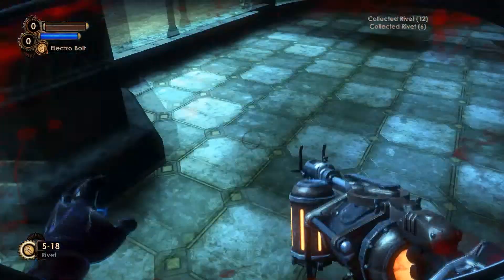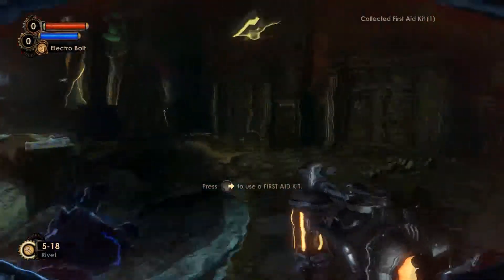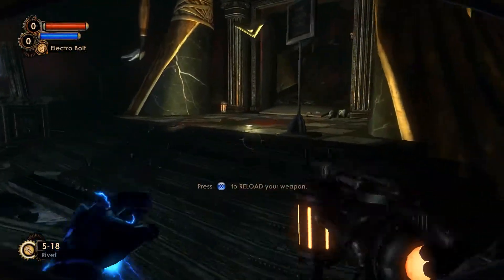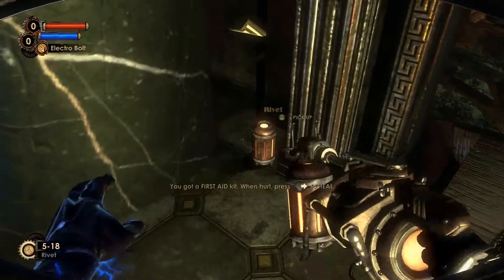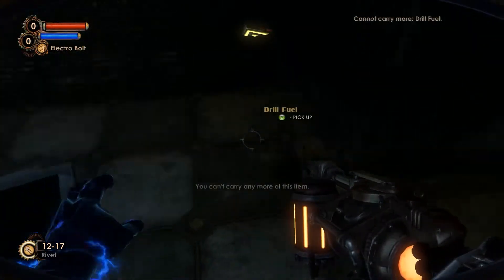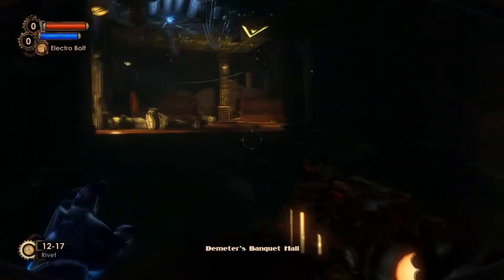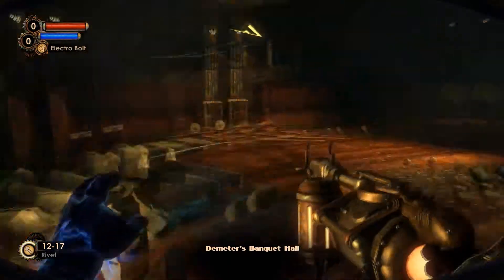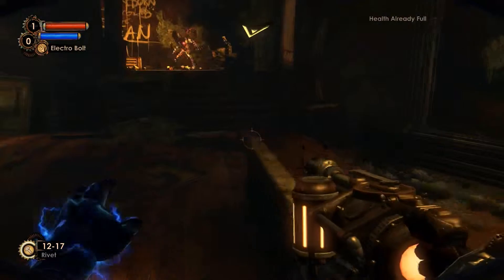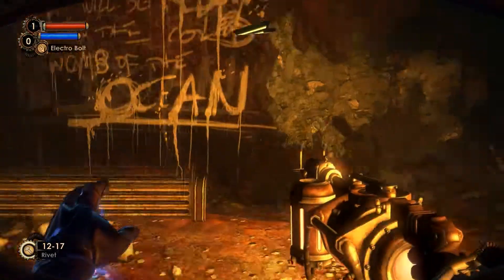Collect some more rivets. My health is definitely not what I'd describe as perfect at the moment. Use right on the D-pad for that. Reload my weapon — yeah, I probably better do that. It's really cool that you're using rivets — what should essentially be a tool to fix up the place, you can use as a weapon. There's a definite lethality to drills, rivet guns, and shotguns.